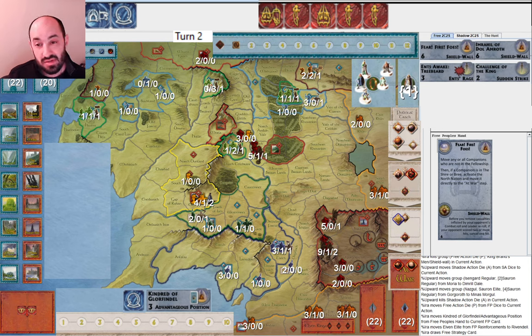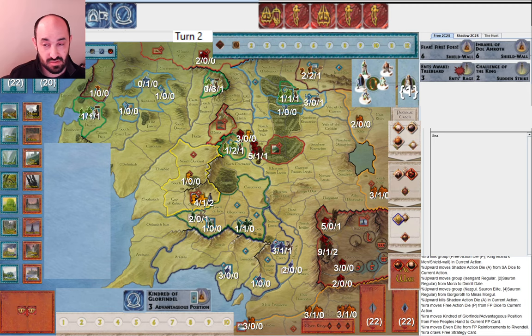Fear of Fire Foes — what is that going to do? I could bring Gandalf back into Grey Havens. I didn't get a Will of the West this round either, so Gandalf didn't show up. But I could bring him back to Grey Havens so he can play Fear of Fire Foes and activate the North and the Shire. That may be what I'll end up doing with it. I also want to activate Ents, but any companion can go into Fangorn and it's easier to get Gandalf to Grey Havens — so that's what I'm thinking.